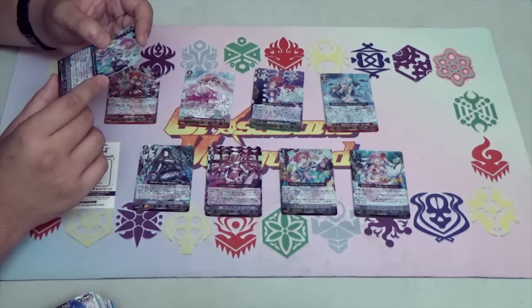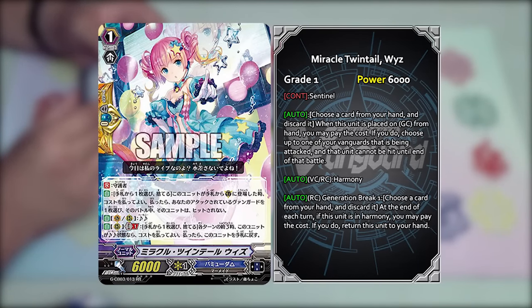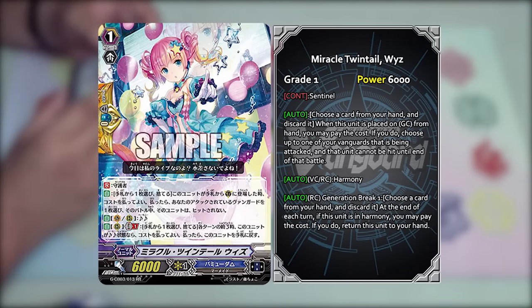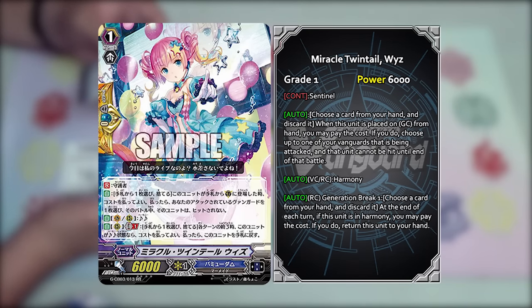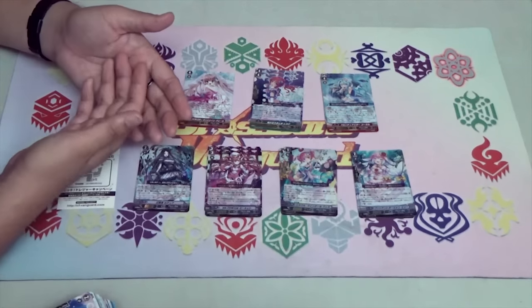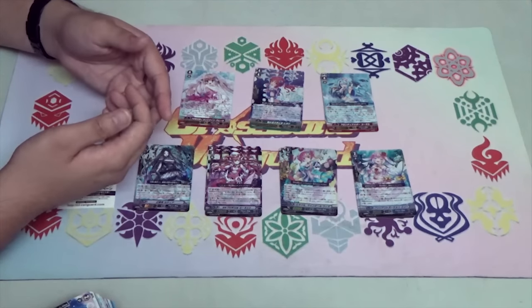Next is a PG — Miracle Twintail Wheeze. She has the standard PG skill which is only for Vanguard. Her other skill involves Harmony: choose one card from your hand and discard it. At the end of any turn — yours or your opponent's — if this unit is in Harmony, you may pay the cost. If you do, return this unit back to your hand. It's an interesting take on PGs with abilities that allow you to bounce back to your hand.